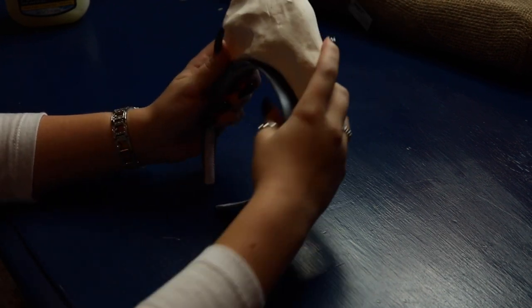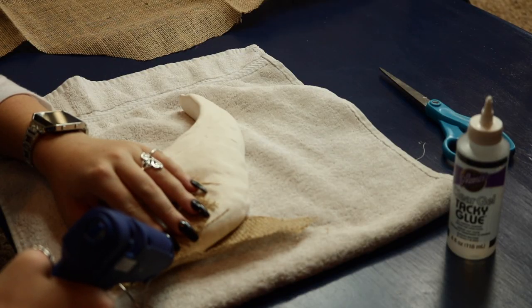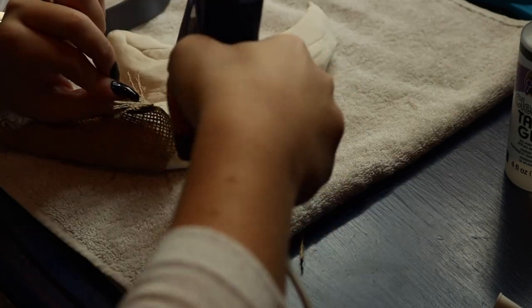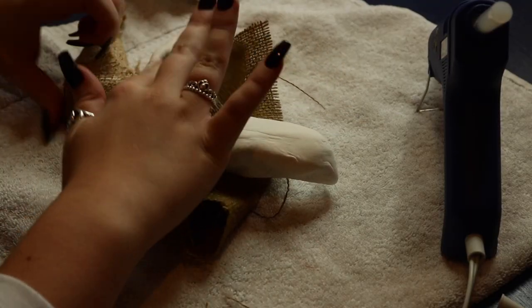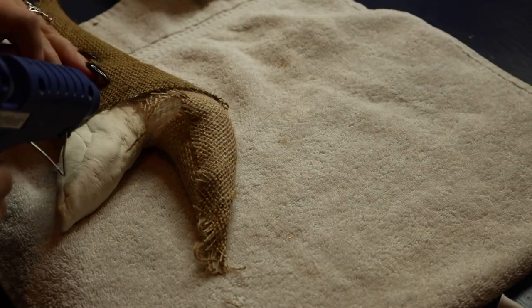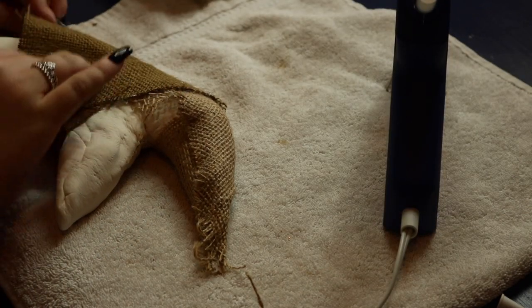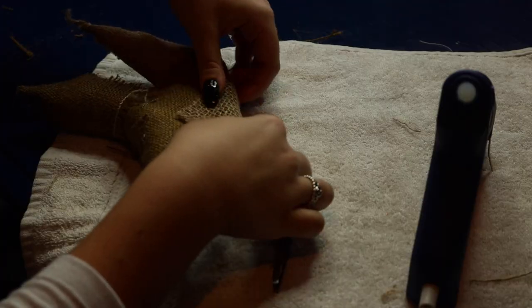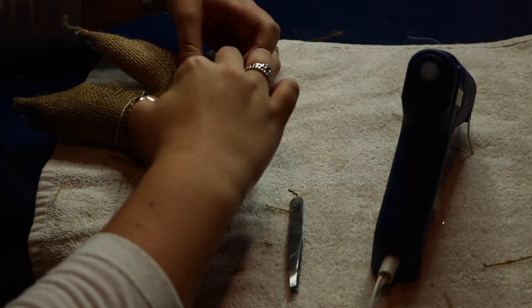Next, take some burlap from a corner and cut off a piece that fits nicely, then glue it onto your Model Magic. Continue this for the rest of the headpiece, making sure to use different textures and colors of burlap so it really looks like you have different pieces stitched together. Even though Oogie Boogie wasn't really discolored, I wanted to incorporate that into my version and make it look more like patchwork because it adds more detail and texture. Feel free to glue on an extra patch of burlap onto existing burlap to add more texture as well.